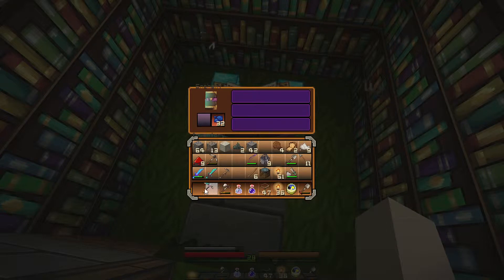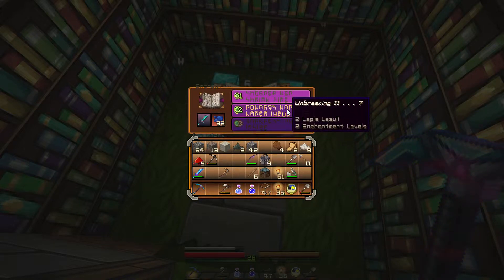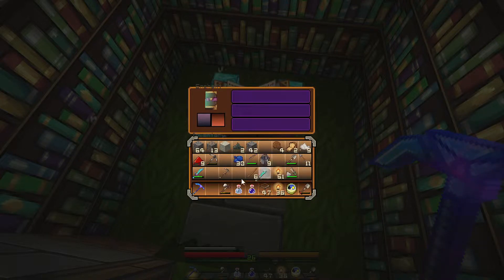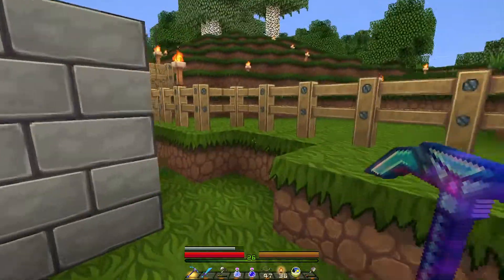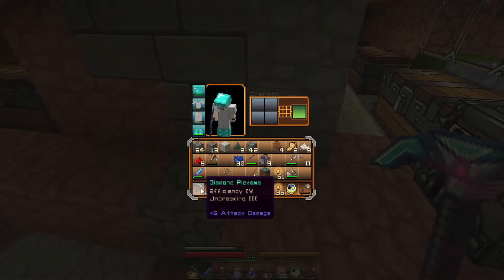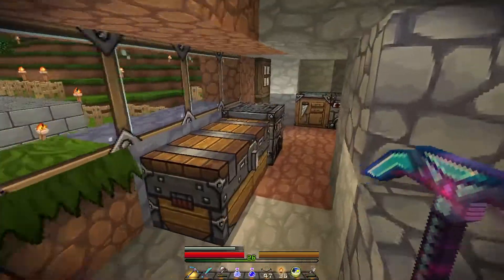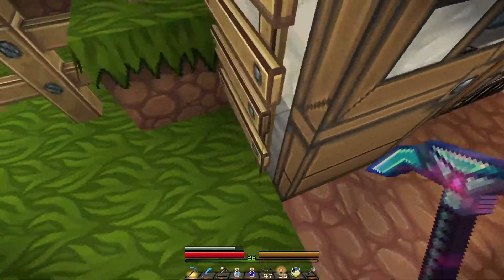Now we have this one — unbreaking three, nice. This gives us unbreaking two. The third option gives us more powerful stuff. This is looking pretty nice. I should get some armor — let's just make some armor. So I guess that's it — not enough for everything. Can I make some pants? Yes, I can make some pants. Let's enchant the hell out of them.